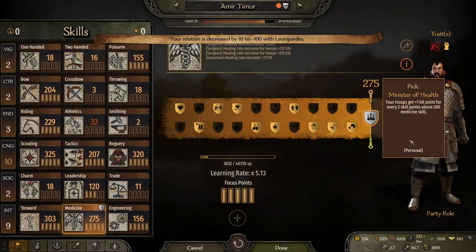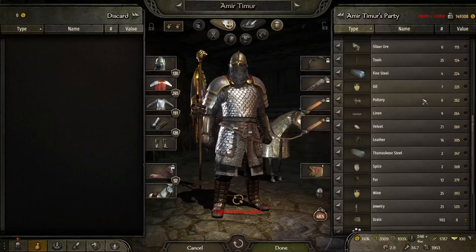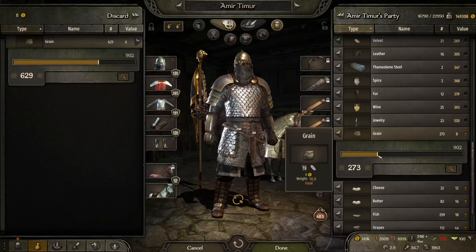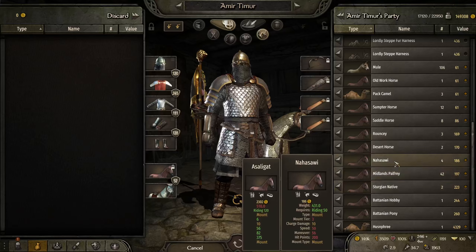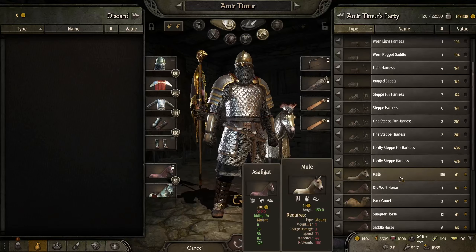We didn't take too many losses — just seven. Nobody died who's coming with us for now anyway. There's a raider marauder — we can take him. We are actually at our limit. There's 900 grain taking up so much space — we don't need that much, let's back off of that. We're stacking up horses, not super fast, but getting more pack animals than anything else.